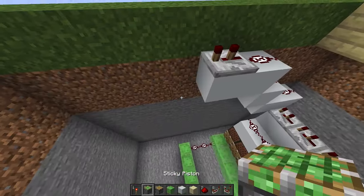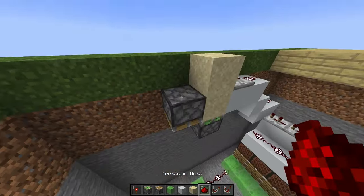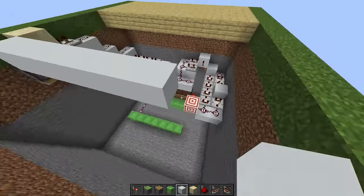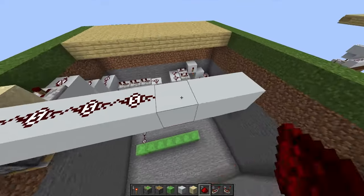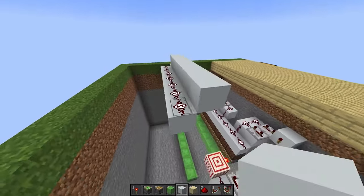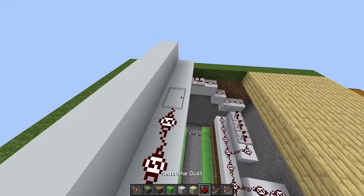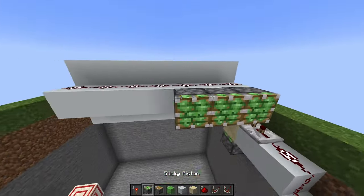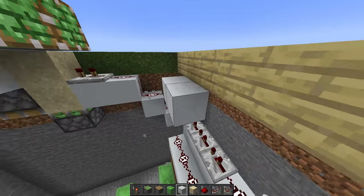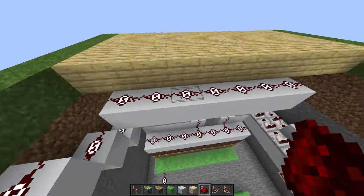Place a sticky piston and two pieces of sand. Place a piston pointing down and some redstone dust on top. Place some building blocks and go out 7 blocks so it lines up with the slime blocks, then place more redstone dust. Place two additional rows of solid building blocks, redstone dust on top, then grab sticky pistons and place a row. Come back and place an additional row of 7 building blocks with redstone dust on top — this will be for the button panel.